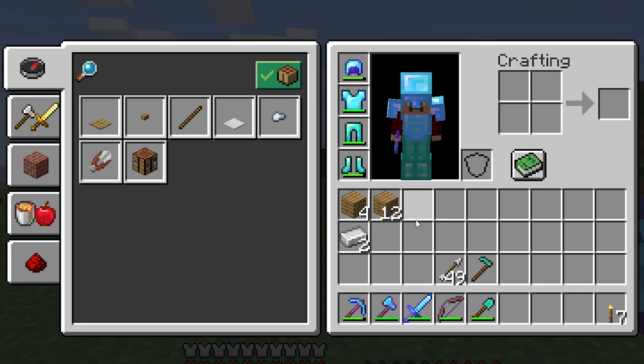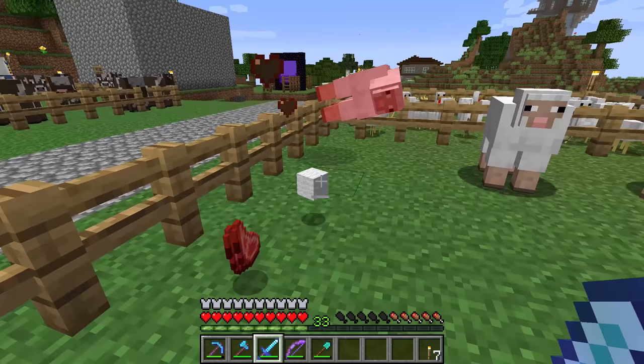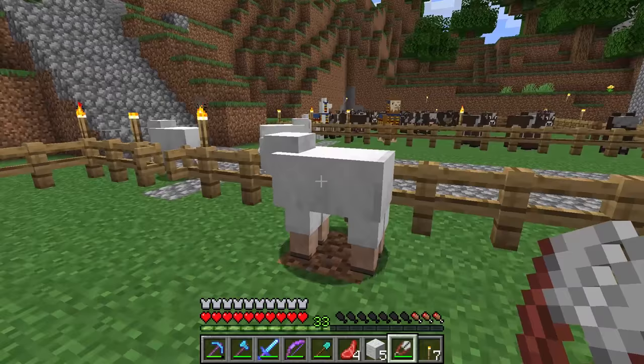Once you have a crafting table, it's time to get some wool from some sheep. There are two ways you can get wool from the sheep: you can either kill the sheep to get the wool, or you can craft shears using two iron bars and cut the wool from the sheep without killing it. This is the best method because the wool will grow back and you can eventually shear them again.